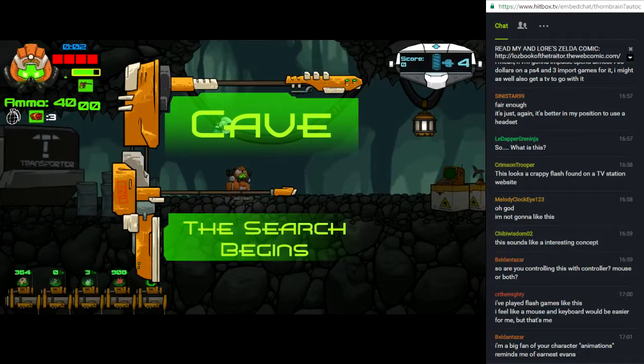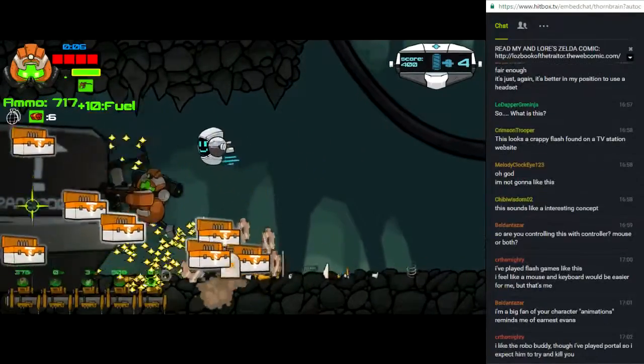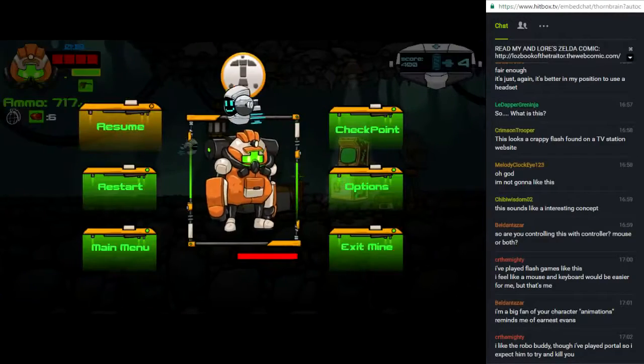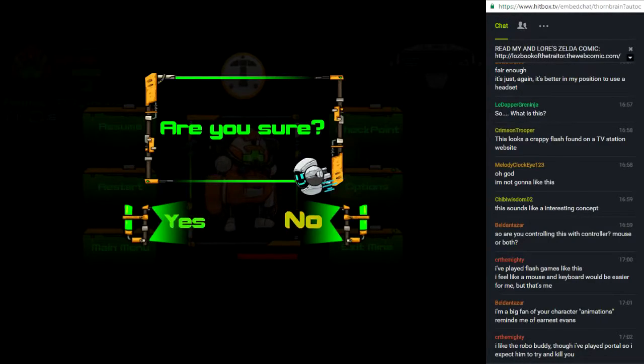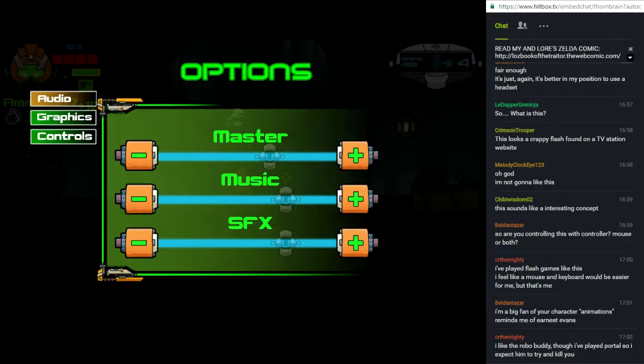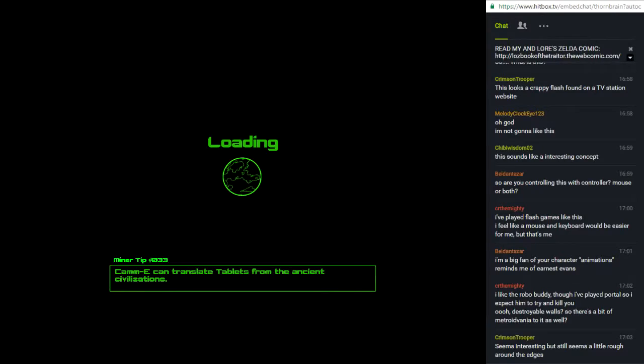There is some exploration to this — usually you'll come across areas that hide secrets. You can jump back to a checkpoint if you need to. Let's jump ahead a bit and continue from where I left off in the second or third zone.